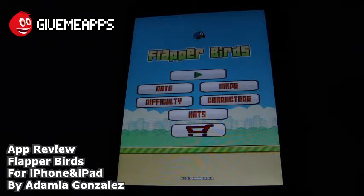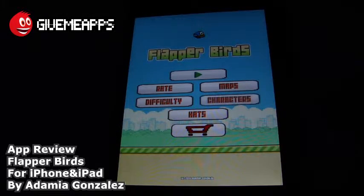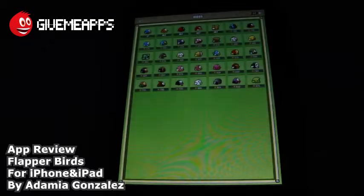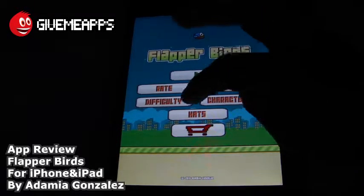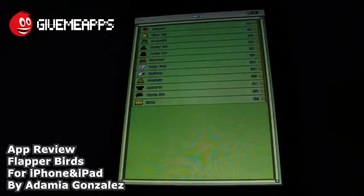You can also choose from different characters — that takes it a step further. Some of them are available for free. Others you have to get by rating the game in the app store or purchasing them through accruing coins as you play the game. You can also choose different hacks if you want. That's pretty cool.